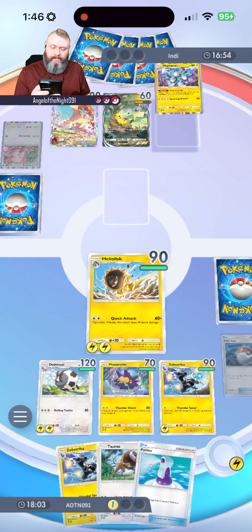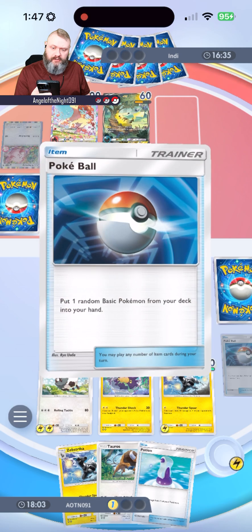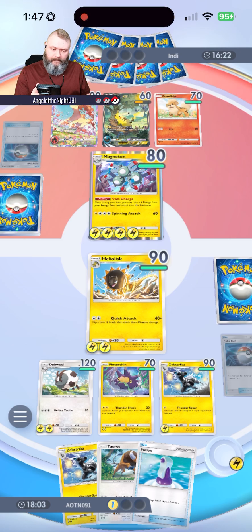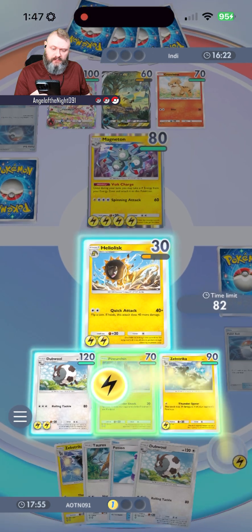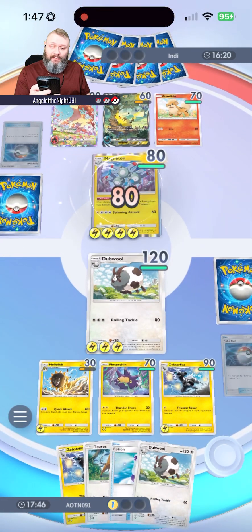Magneton's coming in. Spinning Attack is only 60, so we might still have a chance. Pikachu has a Dark Energy — I don't know why. What I'm going to do is a little crazy: I'm going to give Dubwool the next energy, retreat Heliolisk, go to Dubwool, and then go for the Rolling Attack which is 80 — that's going to be able to take out the Magneton.